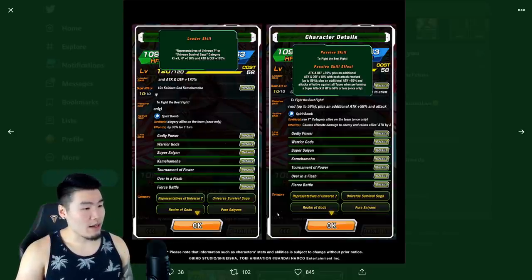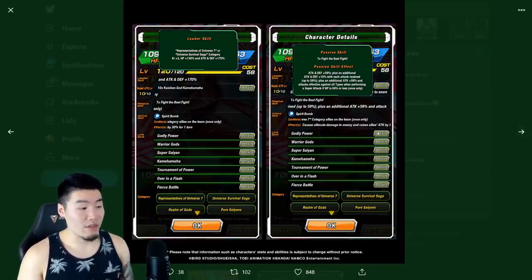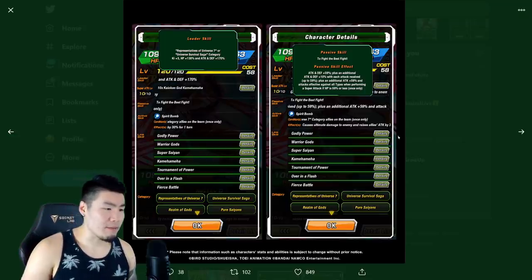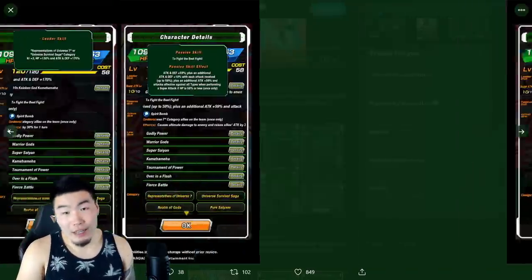As far as categories go, it's only showing four here — Representative of Universe 7, Universe Survival Saga, Pure Saiyans, and Realm of Gods. There should be more, but I'm sure he's in additional categories.